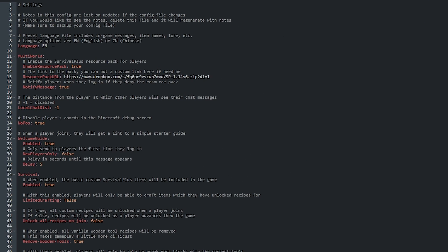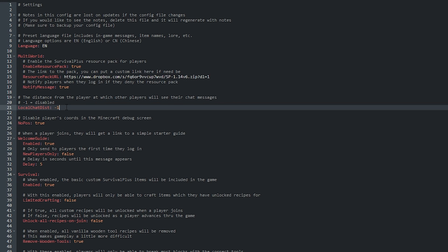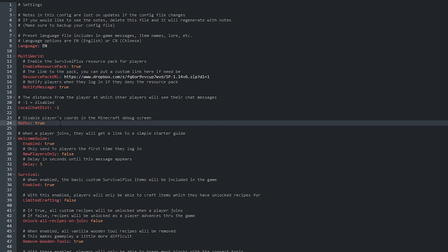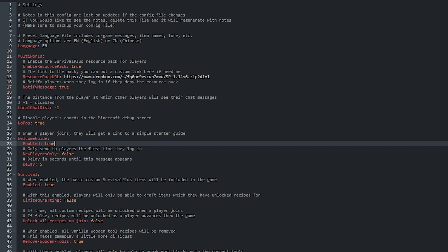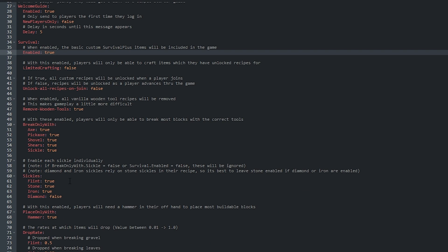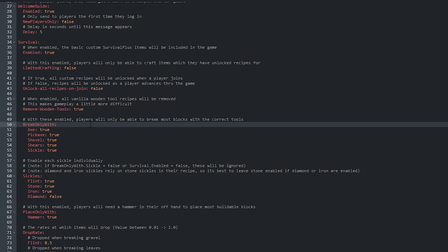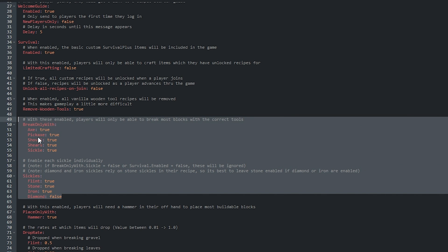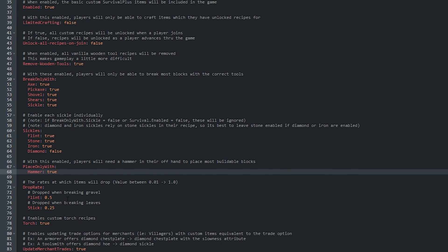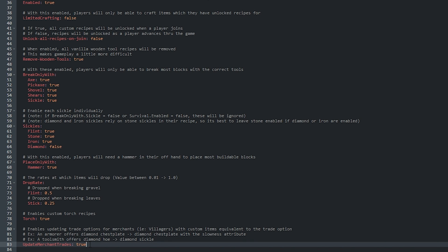This is where all of the settings are. Change the plugin's language at the top, as well as enabling or customizing the resource pack. You can enable chat to only work with players within a specific distance, or disable player coordinates on the debug screen. The welcome guide toggles whether players get a link on login or join. The survival section toggles whether it's enabled at all. This section includes toggles for limited crafting, unlocking recipes on join, removing wooden tools, and whether blocks can be broken or harvested with only specific tools, as well as needing a hammer to build. Then there's drop rate modifier, custom torch recipe, and finally whether merchant villages are modified too.